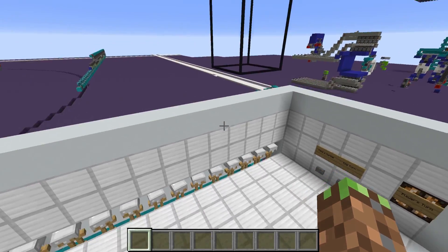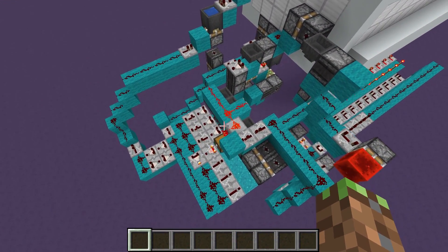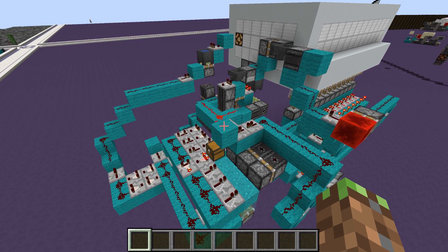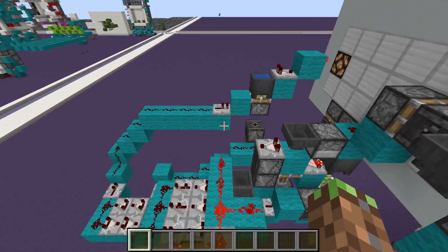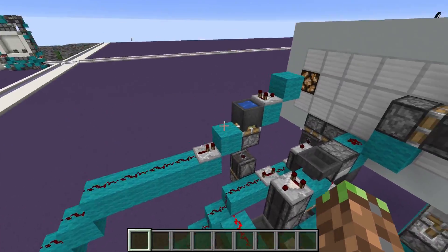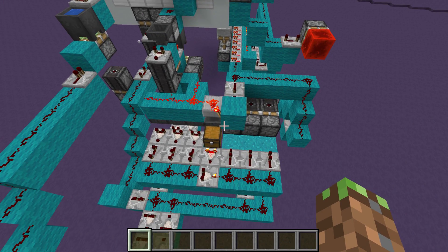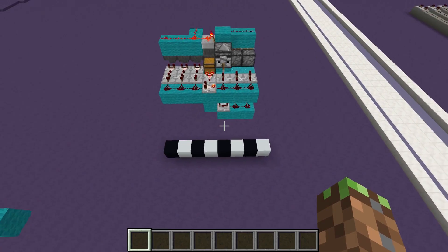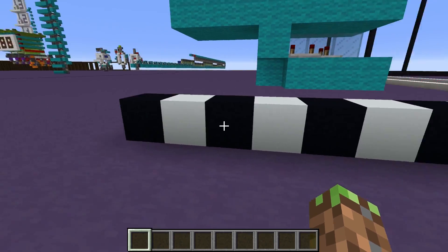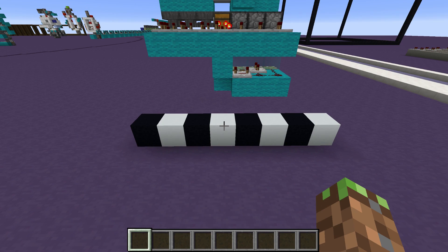We're going to pop over and look at the redstone. It looks a bit complicated, but I'm going to break it down into three parts: the counter system over here, the anti-cheat system which is this section, and this part over here is basically what processes the machine's moves. I also have a little black and white guide, and I'm going to show you how you can win this game every single time.